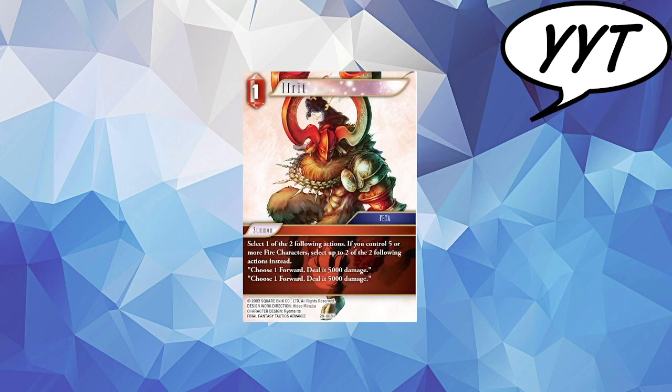Next up we have Ifrit, and I don't need to go on too much. This is Steve's spoiler and we are really lucky to get it. It is a fantastic card. I like how it ramps up for the multiple characters, being able to deal 10k, or split 5k to 2 forwards your opponent controls, or even 5k one of your own cards like Megisa or the previous Auron, and deal 5k to another one of your opponent's cards, possibly lining up a kill or sniping something small like the new Rosa from this set. It's an immaculate card. Couldn't really ask for much more.